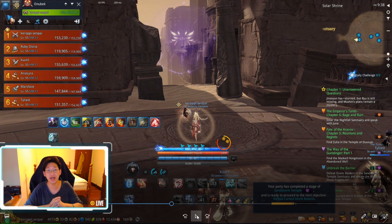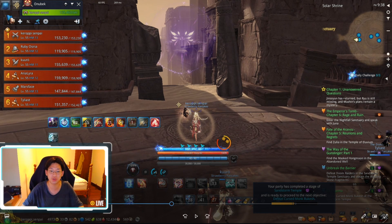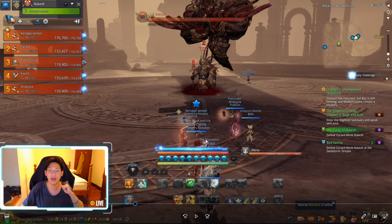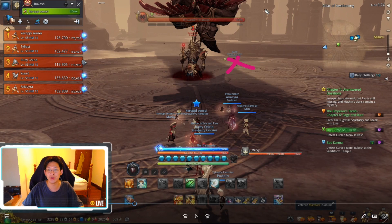Now I'll be moving on to the last boss of Sandstorm Temple. I have footage of this on my summoner so let's switch over. This is the last boss, Rakesh, with my summoner — we were five-manning it. The main reason I'm showing it on my summoner is because this was a slightly lower DPS party so it's easier to explain all the mechanics. Since I'm playing a low-mobility character, I'll also show you how to do the farm arc on a low-mobility character.